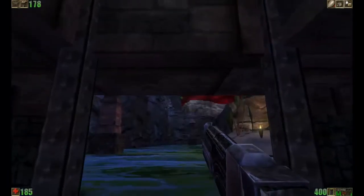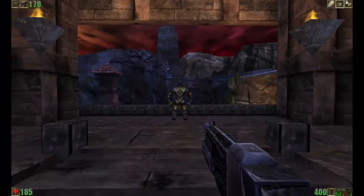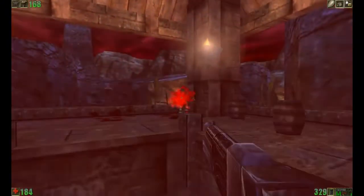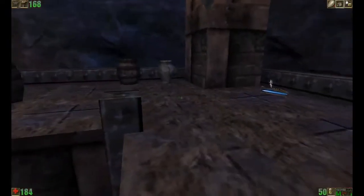A few more of these guard towers like we saw in Neff's Crossing. We've got a Skaarj Trooper here - he's got a Stinger - and I'm just going to open fire on him. And thankfully we killed him pretty quickly.